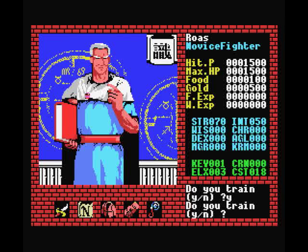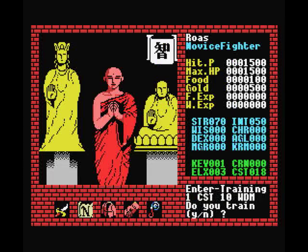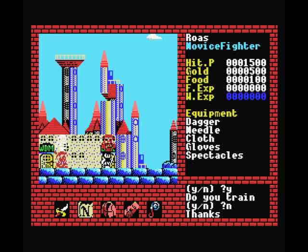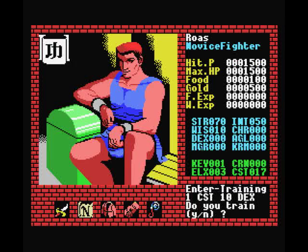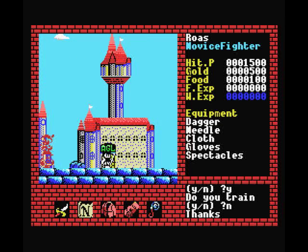You'll be okay in the first level, but after that it'll go downhill really quickly. Now next is wisdom. I tend to take only one point in wisdom, because wisdom is for using items, and I don't favor using items too much. Next is dexterity. I will get three or four points in, because dexterity is used for opening treasure boxes, and if you have low dexterity it takes forever, and you don't want that.